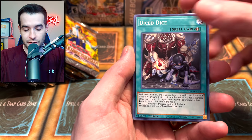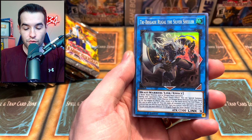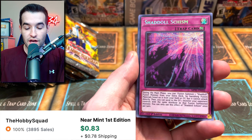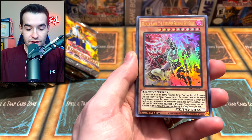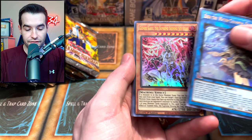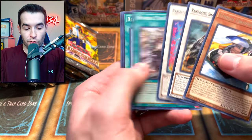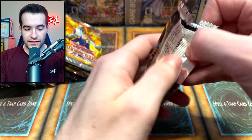Let's get into the actual opening. From the Armory Call pack we got a Tri-Brigade Rugal the Silver Sheller - this is the only super rare printing of this card, so that's actually pretty cool. We also got Shull Schism, which is a good one, Eria the Water Charmer Gentle, Gizmek Kaku, and the Union Driver. So four foils in the first pack - that's pretty cool.